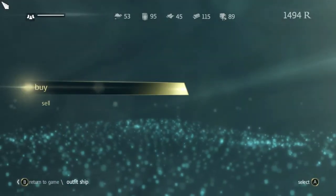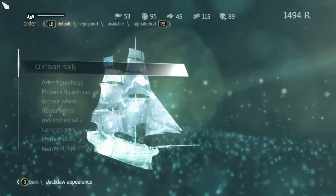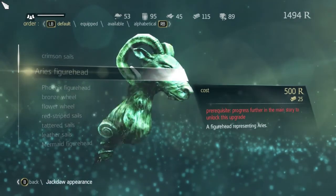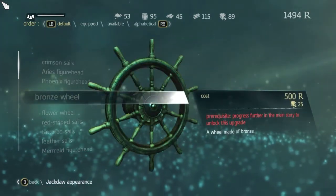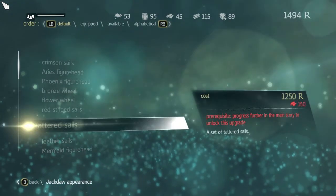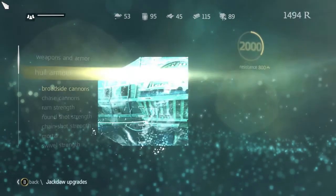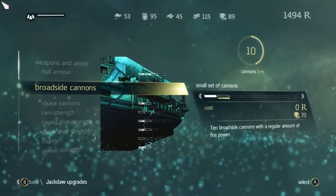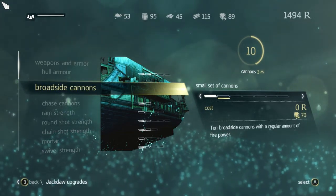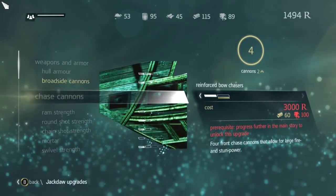What's this? Outfit ship. Okay, sure. Let's look at some different things here. Figureheads — I don't like figureheads. Bronze wheel. Flower wheel. A couple different options, can't get any of them. Broadside cannons — what's the difference? There's just more cannons. Whole armor. Chase cannons.